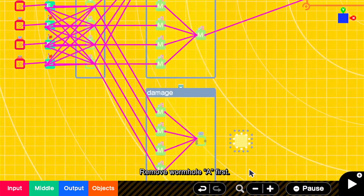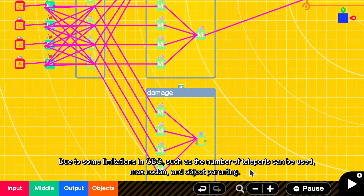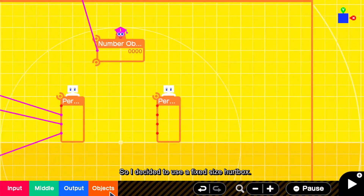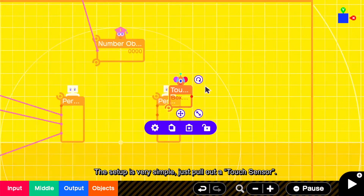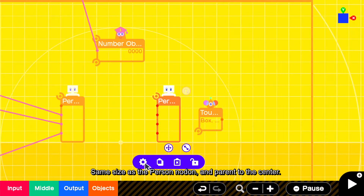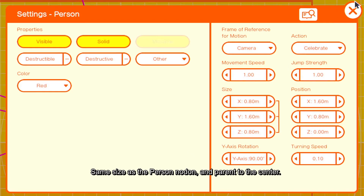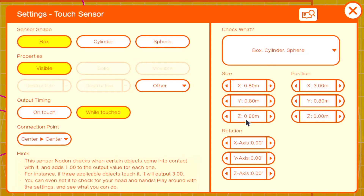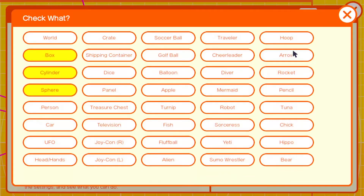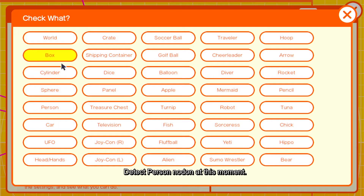Remove wormhole A first. Due to some limitations in GBG, such as the number of teleports that can be used, max nodon, and object parenting, I decided to use a fixed size hurtbox. The setup is very simple — just pull out a touch sensor, same size as the person nodon, and parent it to the center. Detect person nodon at this moment.